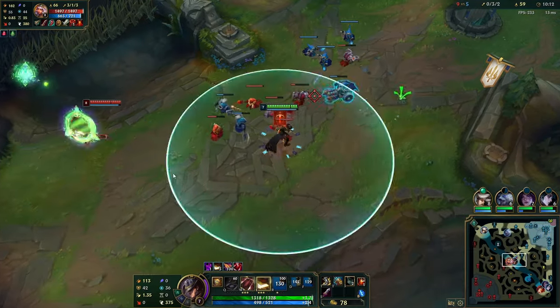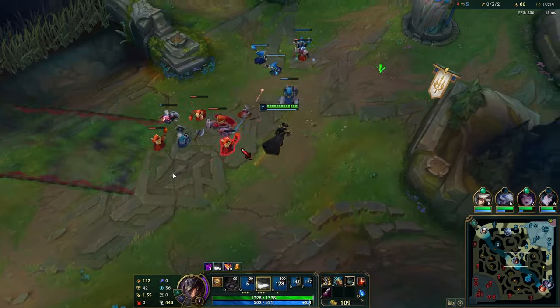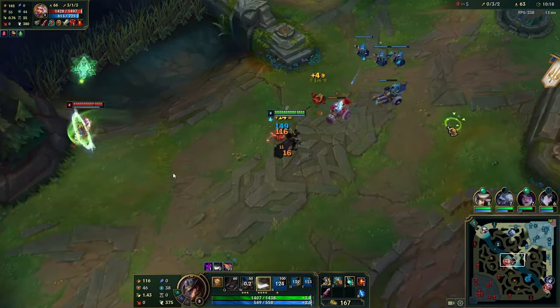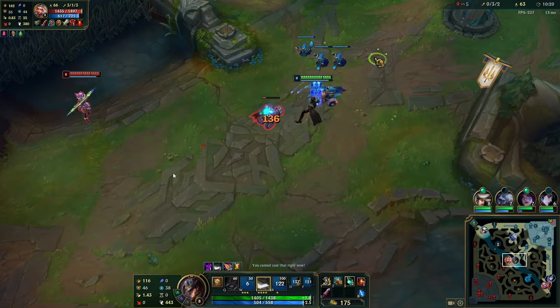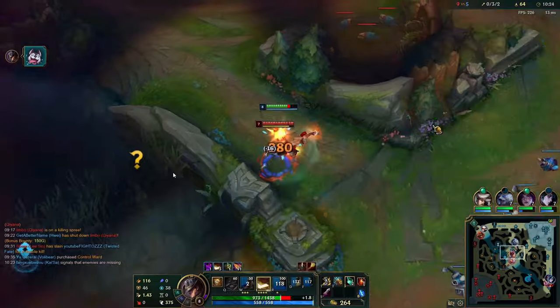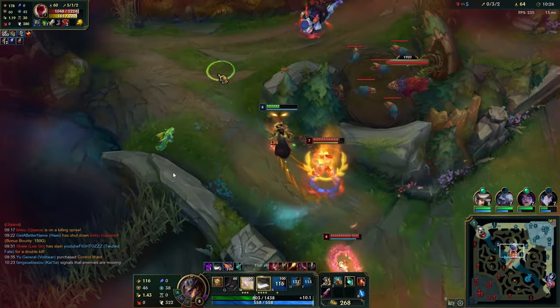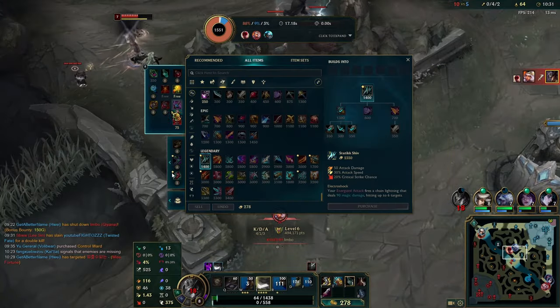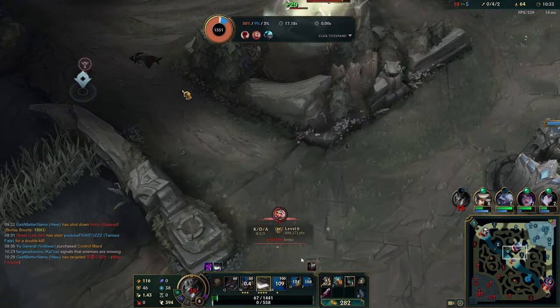We come back into lane feeling pretty good. Even though we have no summoners, Qiyana is a champion — same as Zed or Fizz — if they don't have their ultimate, you're not really afraid of them. They can get a good trade on you, but I walked towards the side of my Volibear. I guess I walked through vision — I didn't walk backwards in a straight line like you should. If you want to check wards like that, just try and walk backwards in a straight line, then walk to the wall.